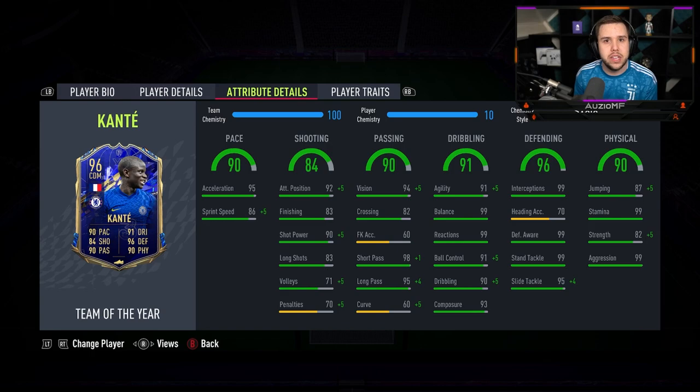But look how good the defending stats are just straight off the bat. It's genuinely ridiculous how many 99s he already has. So yeah, you could use the hunter if you really want to. Anchor, hunter, basic, hawk is also good if you want to boost up long shots — there's so many. The reason I've gone for basic is because it picks out certain stats that I want to get upgraded.